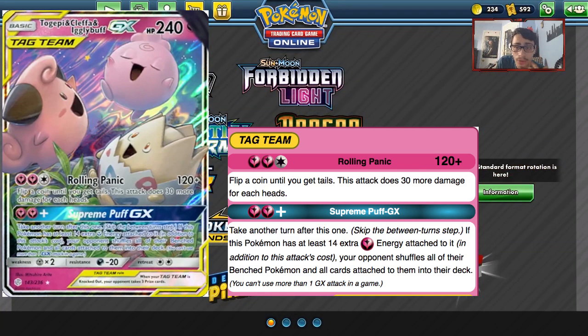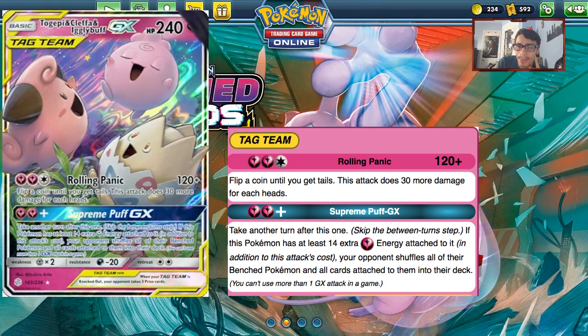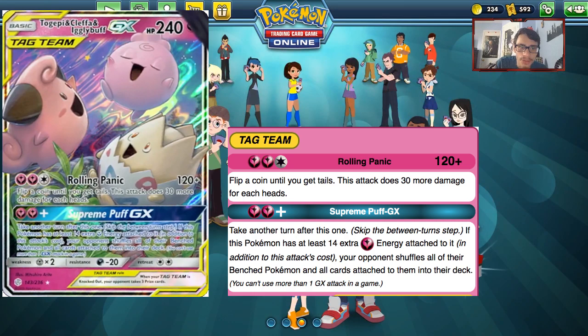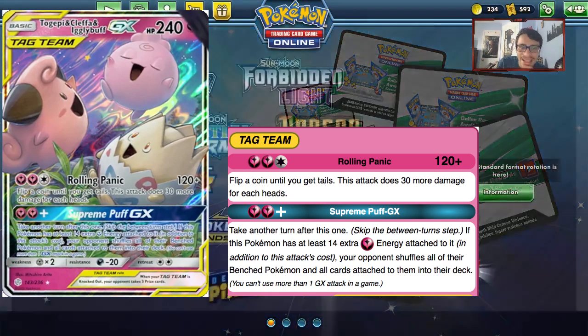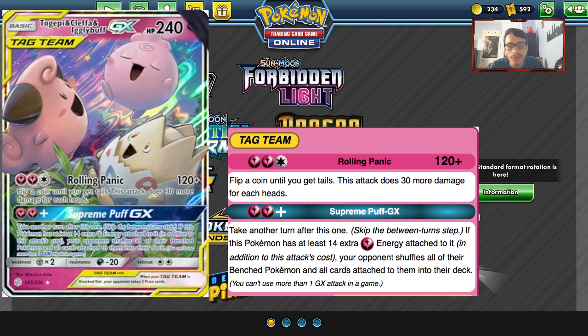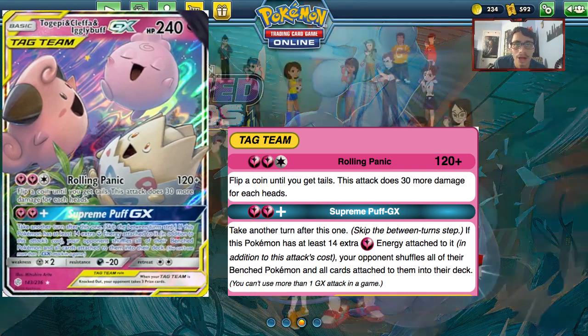There are better Fairy Pokemon like Gardevoir, Sylveon, and Whimsicott GX. The main reason people are hyped about this card is for the tag team GX attack, Supreme Puff. For two Fairy energies, you take another turn. But if you have at least 16 Fairy energy on this Pokemon, your opponent shuffles all of their bench Pokemon back into their deck. Then all they have is their active, and you get an extra turn to potentially knock it out and win the game.